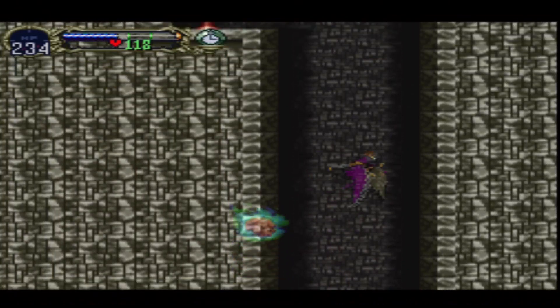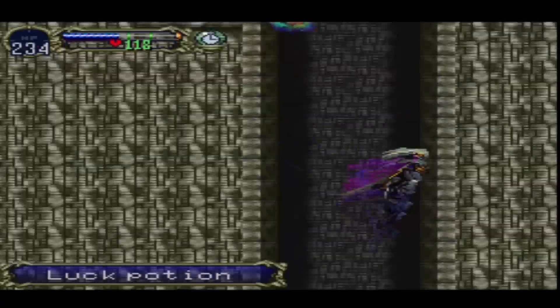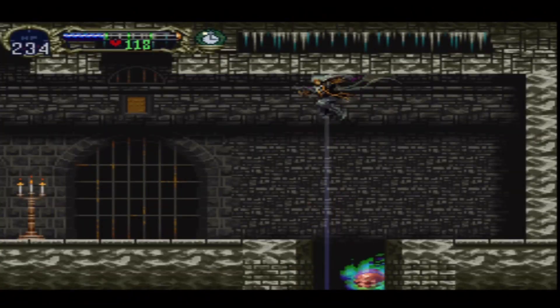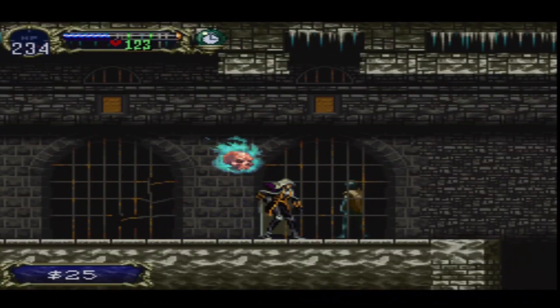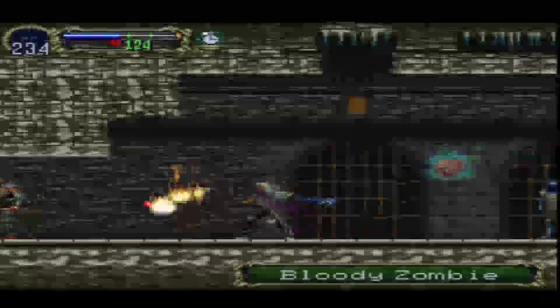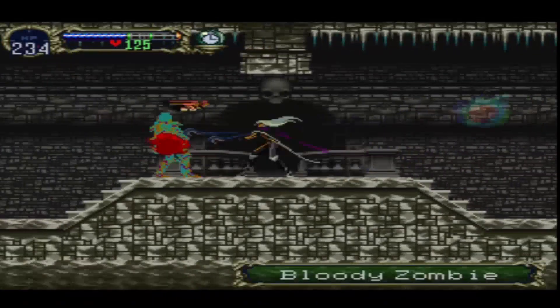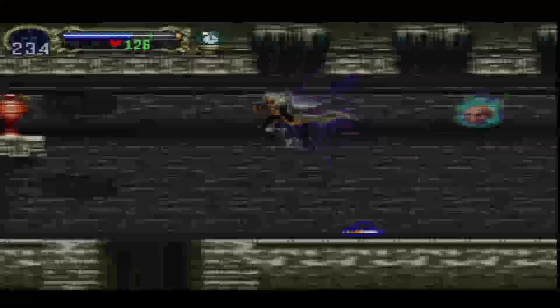I know I could use the gravity boots to get up here quicker but I have more control otherwise. There's a luck potion — useful because oftentimes I end up double jumping by accident, as you just saw. There are prisoners everywhere and — okay, I'm sorry, I shouldn't have given you hope. I'm not going to let you out. You were starting to walk away like you'd just go back into the darkness. No, I'm not going to let you out. I'm sorry, I did not mean to give you false hope.